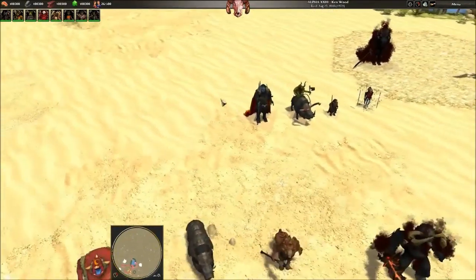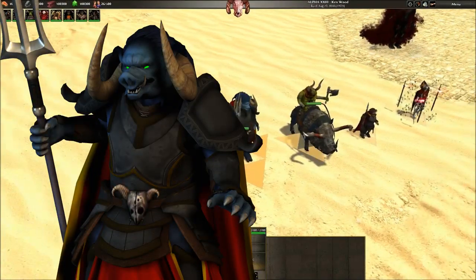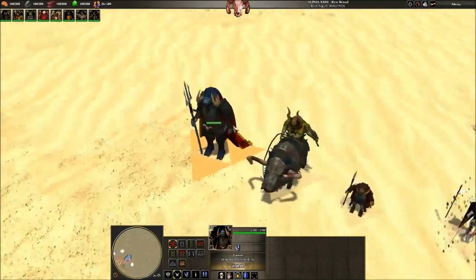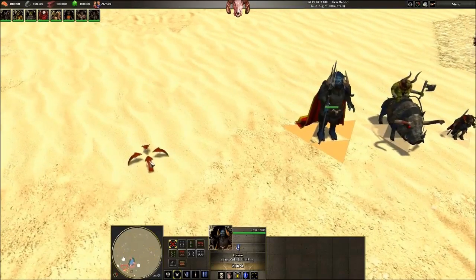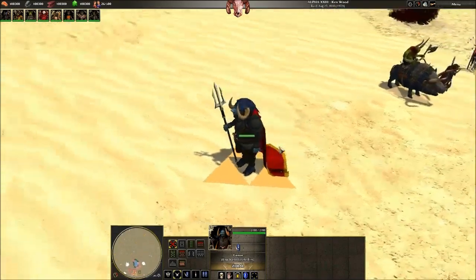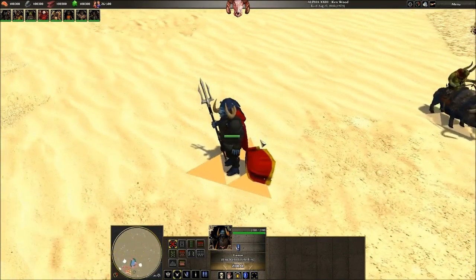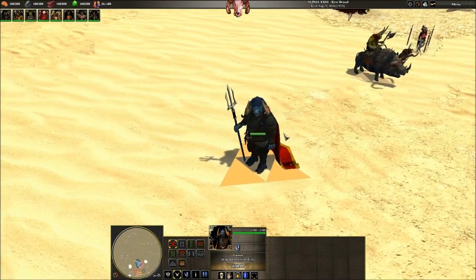We'll go ahead and start with Ganon himself — he is the first hero that the Moblins can pick from. As a hero unit he's pretty big; his design is based off of his original designs from the older Zelda games, particularly the first three.